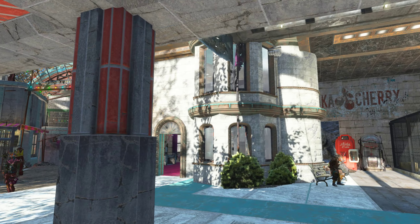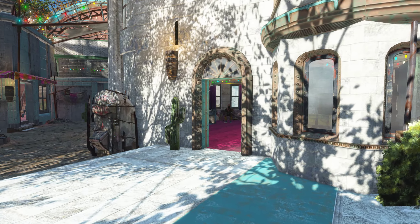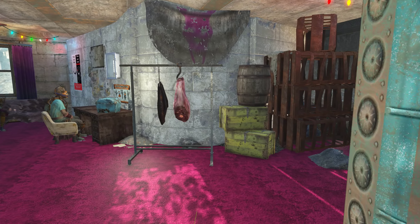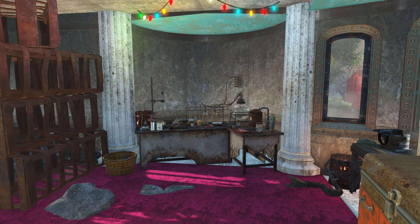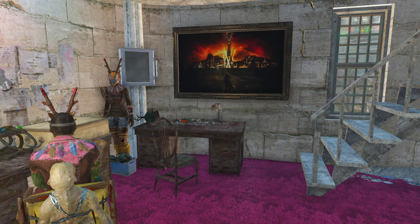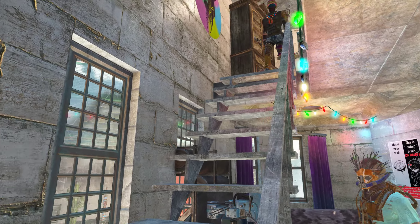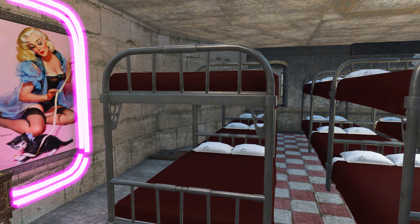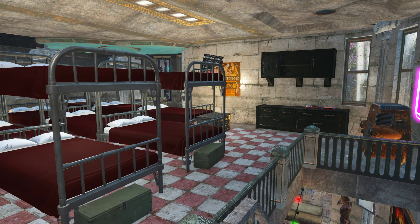And this right tower room up here is where the sleeping quarters are as well as the dressing rooms. The beds are kind of cramped up here, but that's nothing outside of the normal range for raiders, so I just ran with it.